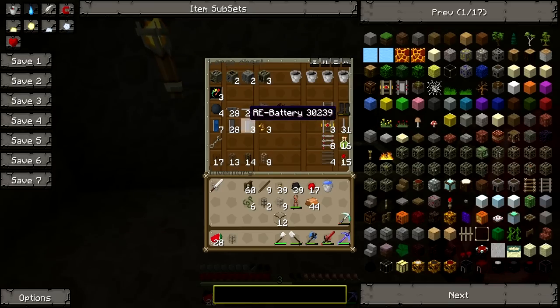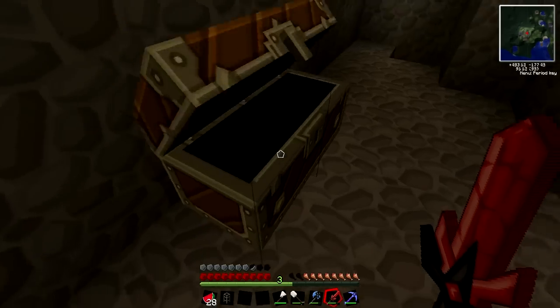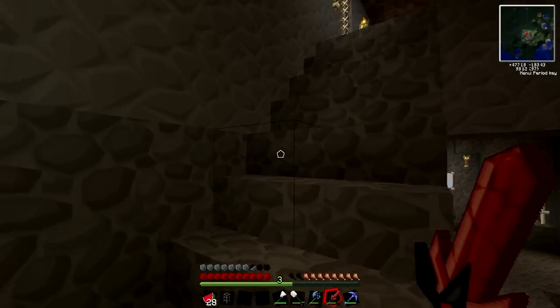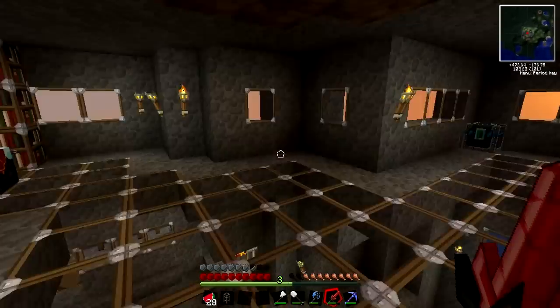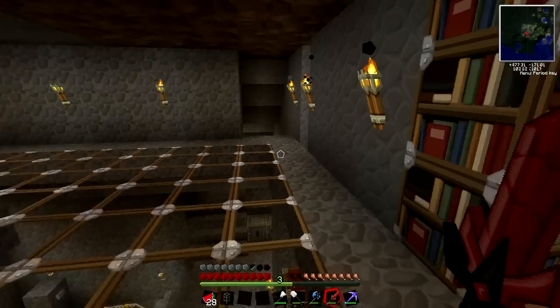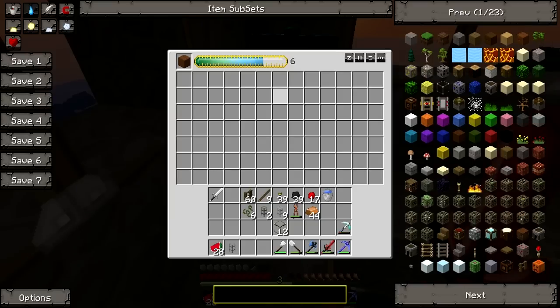There's a bunch of random stuff in here — a lot of this, if you've never seen TechIt, is probably really confusing, so don't worry too much about it. We've got a lot of wood. We head over here to the second floor. Not much going on here — we have our enchanting table, so we can do some enchantments. We also have our Energy Matter Conversion Machine.